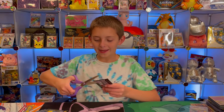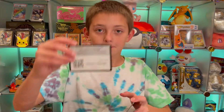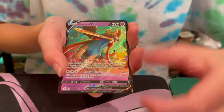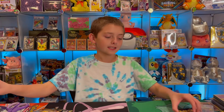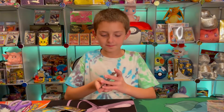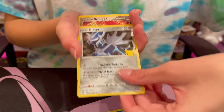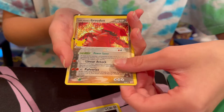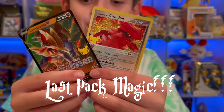Okay, we have two packs left — Charizard or Mew? Groudon and then Zacian V. Nice. Okay, we have one pack left — let's see if we can get some last pack magic. Okay here we go — Team Magma's Groudon! Nice, that is such a cool card. And then the Zamazenta V — so we got a perfect pack! That is so cool.